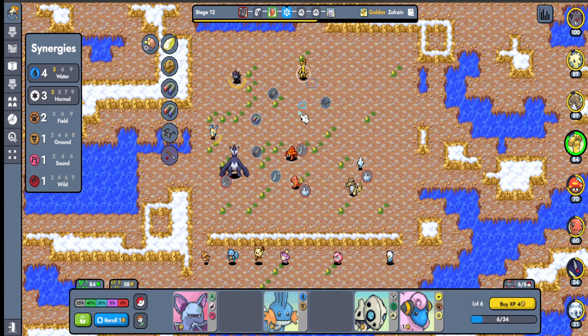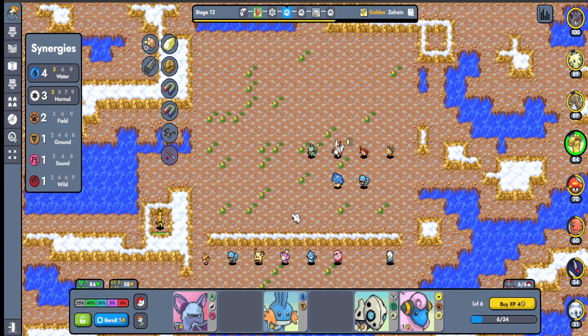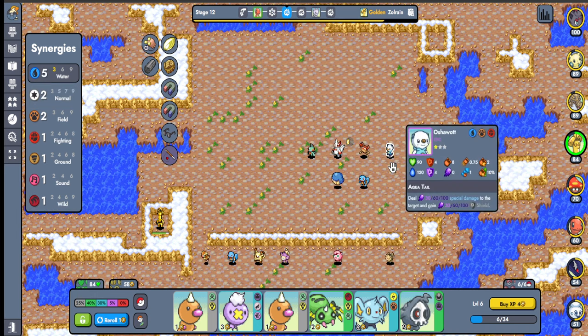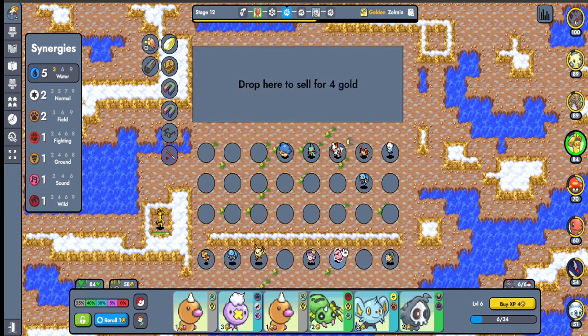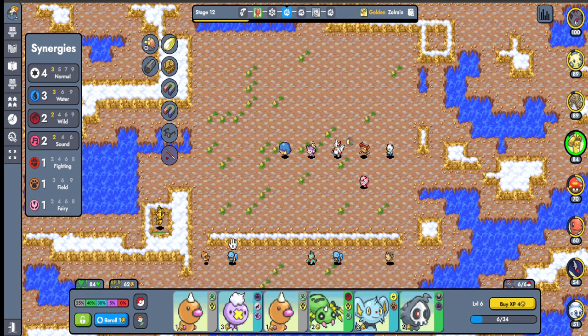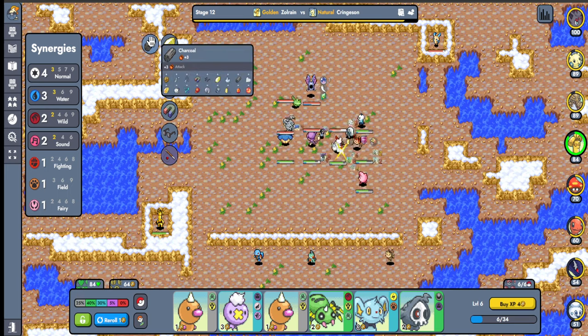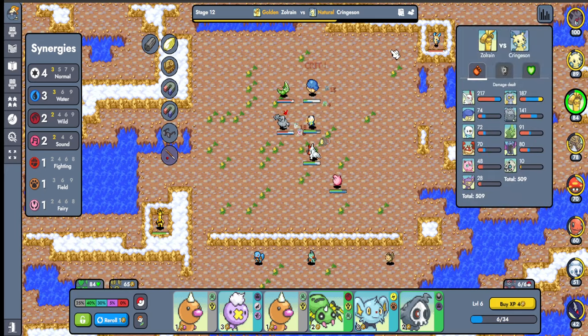I kind of want a Flame Orb. Flame Orb is Heart Scale — okay, so we need multiple Heart Scales then. We're gonna do that. He's kind of popping off — not really, but he's doing something. We are getting normal in and some water. I'm gonna level here because I want to find some stuff.